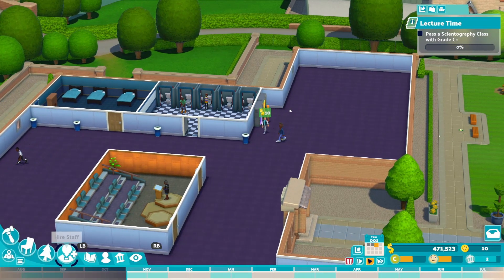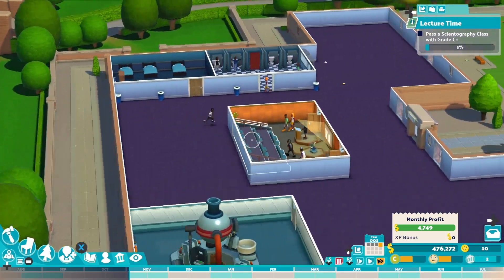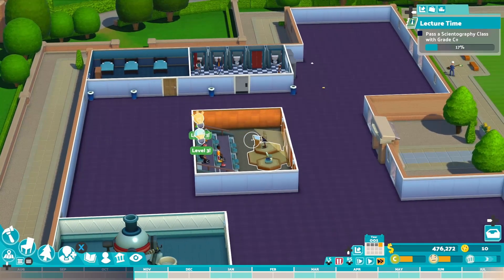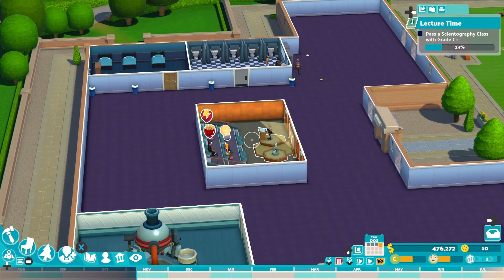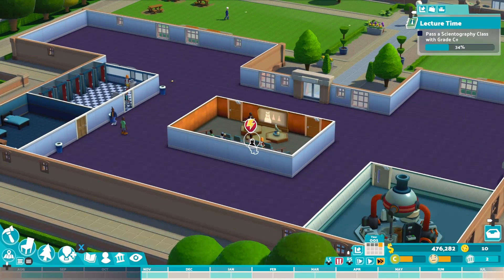It's asking us to pass a class with a C grade, so we're going to fast forward. They're in the lecture theater now. Our school's already started to take shape - the janitor is not working as hard as he might. We'll just do this class and then I think we're going to call it a day. So this is the first tutorial level, so people could see what the game's all about.